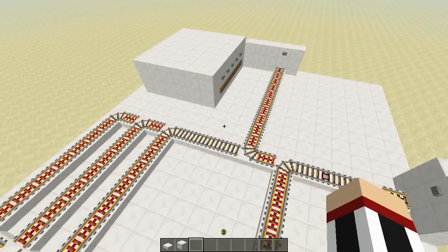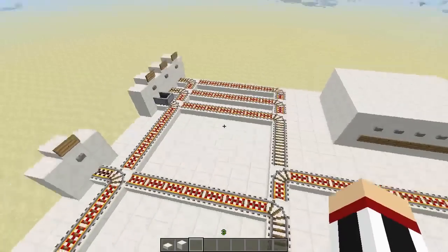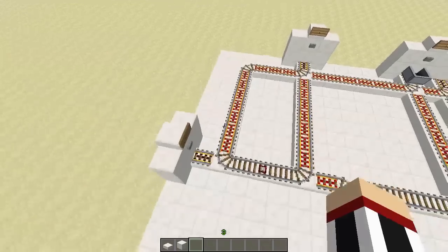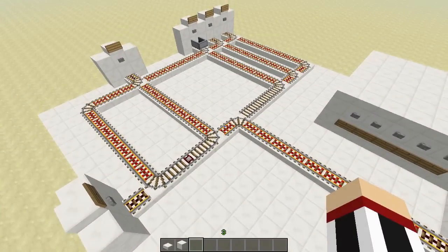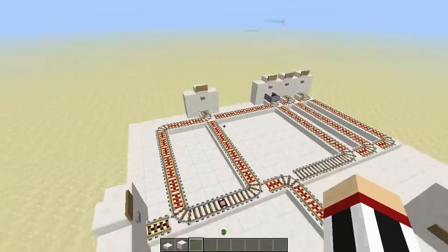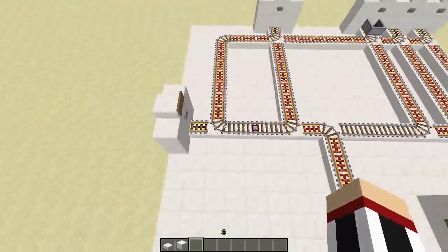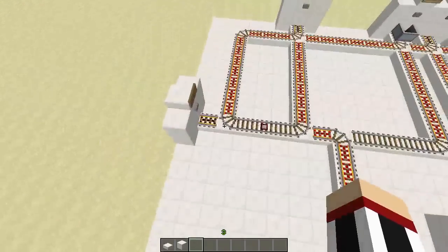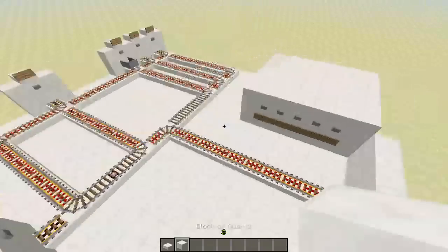I have a few more command blocks — one there, one there, one there, and one there. For going back, I have this track here which will send me all the way along, and over here I have the detection rail to switch this track so I don't return to station four but actually to the main station. Also, if I were going to station five, I would go to station four if I didn't change this track. So this detection changes both this track and this track.